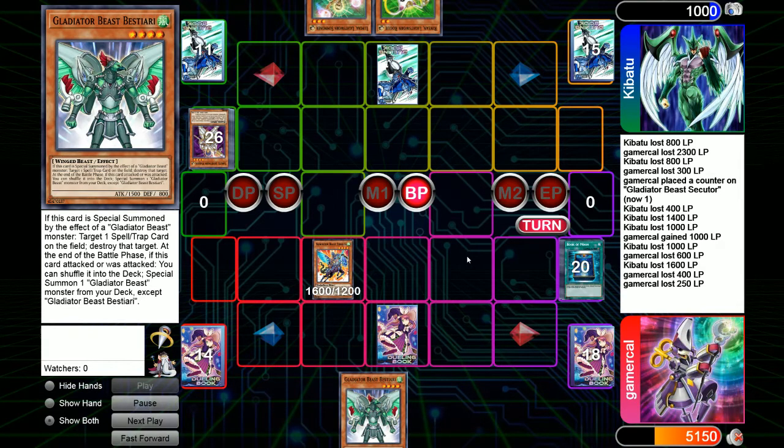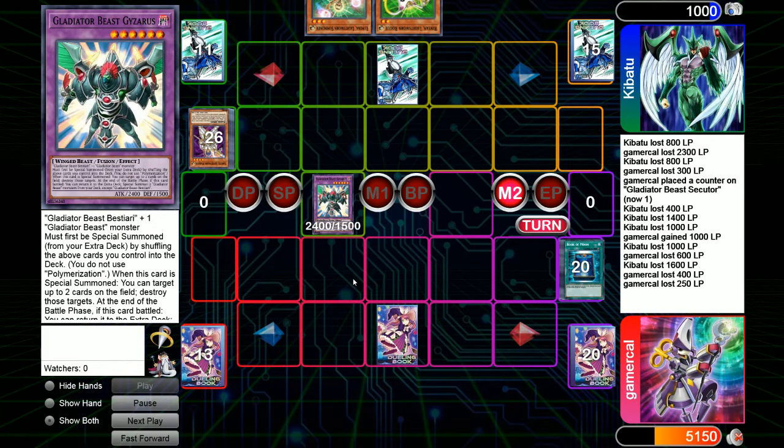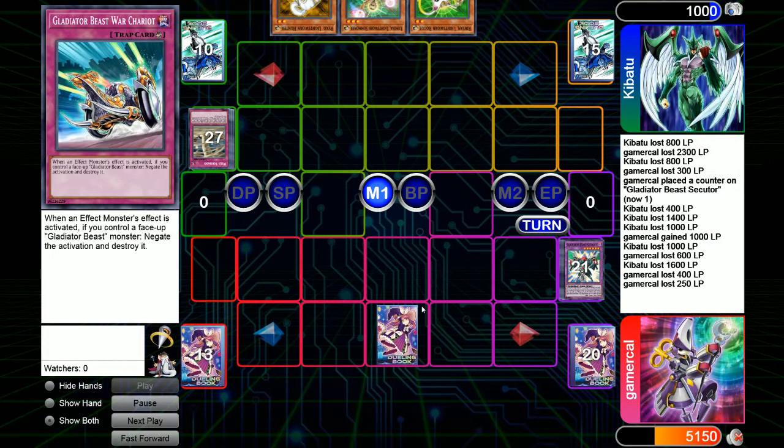That's what we do. We go Main Phase 2 — we go into battle phase when you tag out — and I can normal summon Bestiari and tag out into Gysaris, which is basically contact fusion. We shuffle these two back into the deck and have ourselves the big monster that was the reason Bestiari got limited at the time. Gysaris will destroy up to two cards when it is special summoned. We pop the back row, and it is Wild Tornado. I'm like, oh no. Because when this gets destroyed while it's set, it has to target and destroy a face-up card on the field. I just consolidated into something that just got destroyed, and my face-down is Chariot that doesn't do anything right now. This turned around pretty quickly.